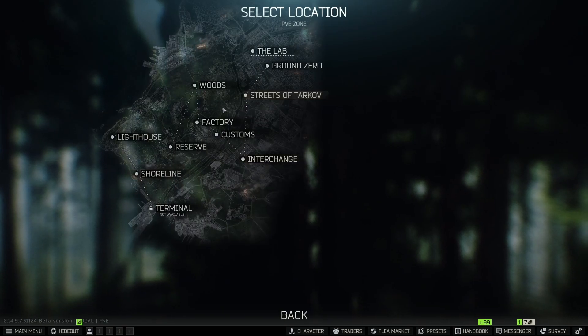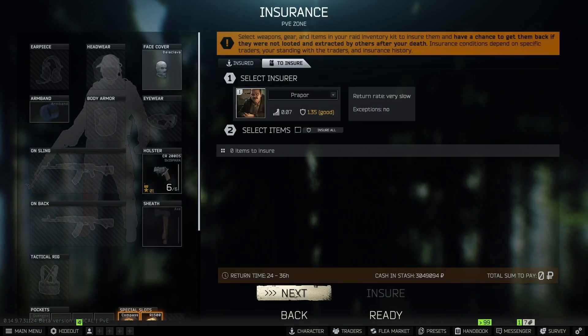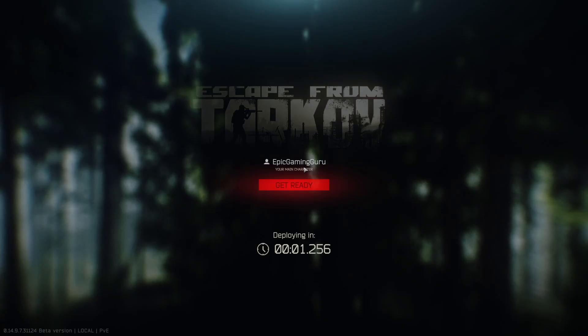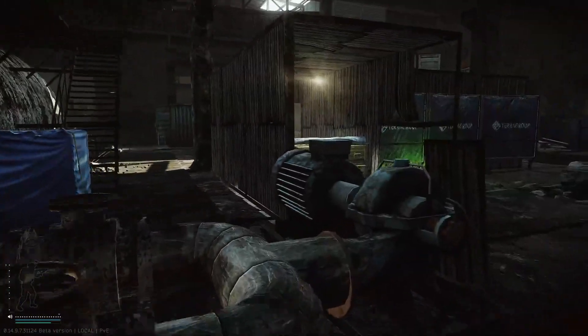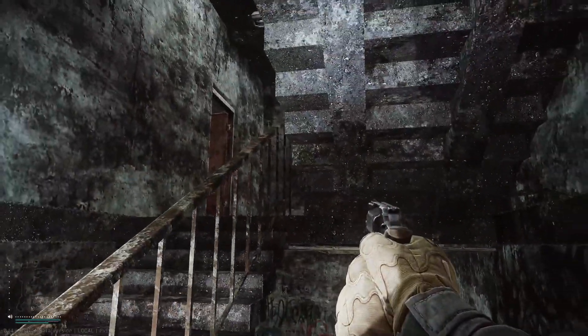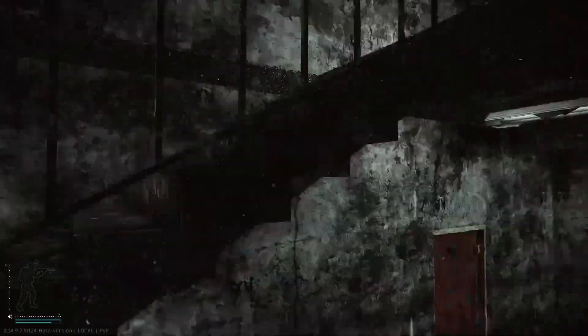Let's try this again — hopefully this time we can get better results instead of dying immediately to a nade while my leg needs a splint. Worst case scenario I might spawn underground. Managed to make my way back up to the three stories of Factory — let's see what happens this time. The stairs always make me want to clench my butt cheeks, and then somebody decided to break a door in — this is going to be interesting.